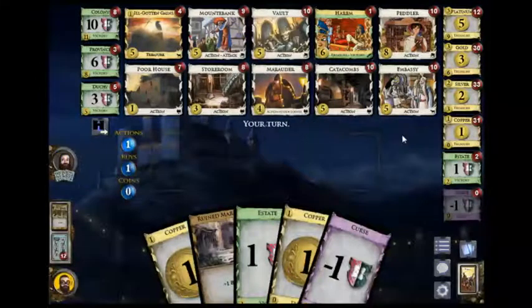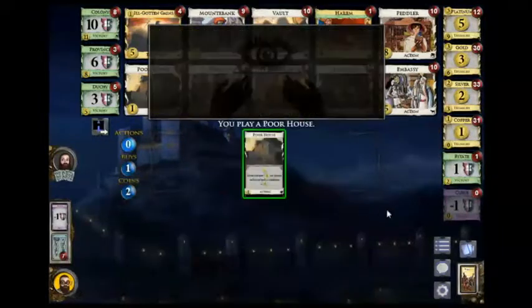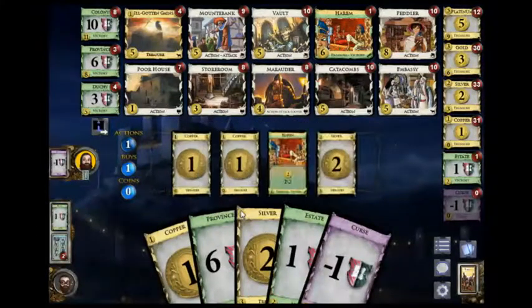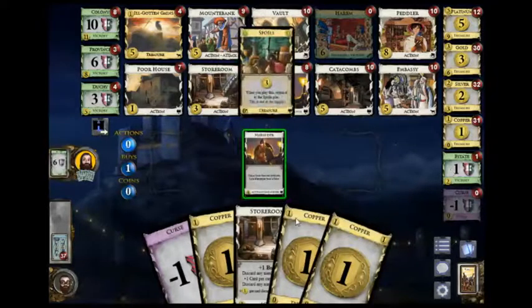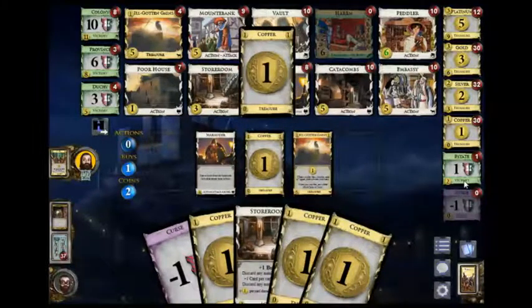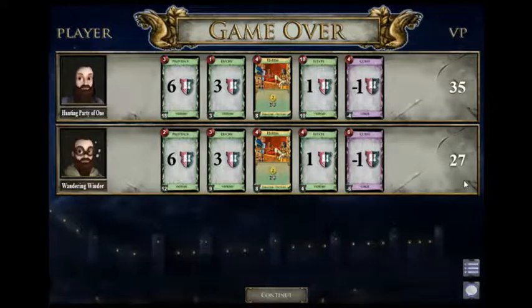I need to not get this estate because I need the game to last longer. This is going to give me 2, 4, 7 — that's no good. But I need to play this to get this duchy. Here's the last harem. There's a small chance he can't get this estate, which I should have counted. I have 2 estates on him — didn't have it either way. Wow, the IGGs really pulled that out over the mountain bank.